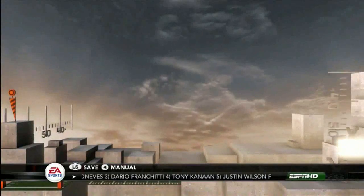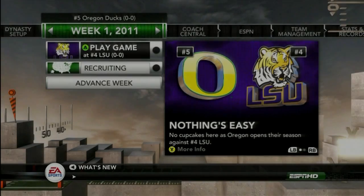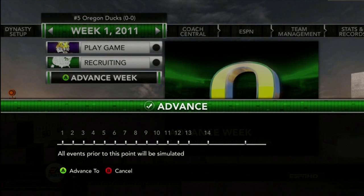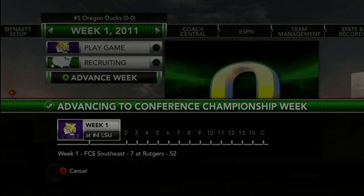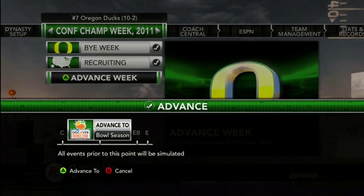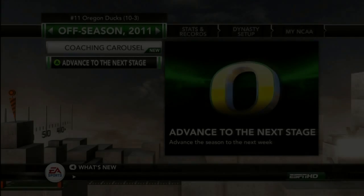Start a dynasty, use an existing coach and whatever team. Once you begin, advance to the conference championship week, then advance to the end of the bowl season or offseason — whatever end of season — and advance to the offseason.